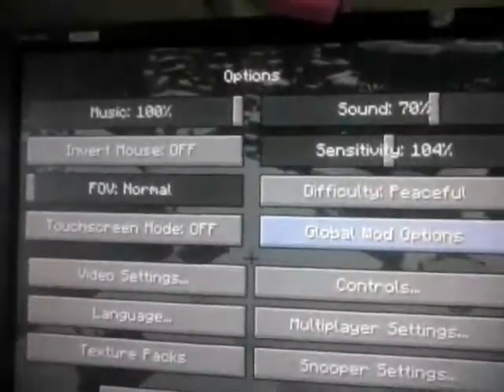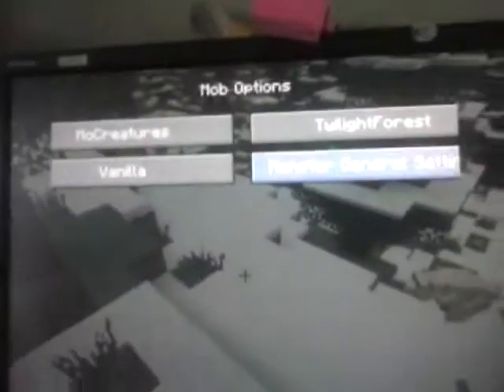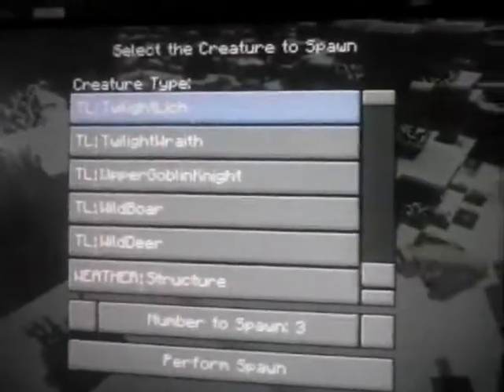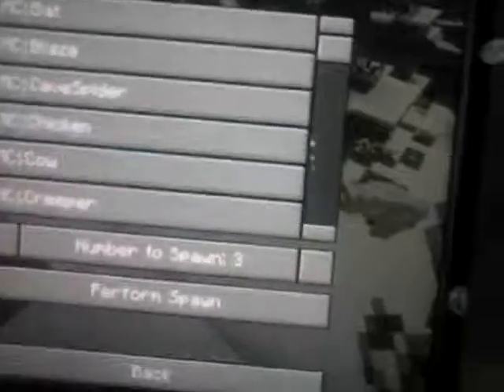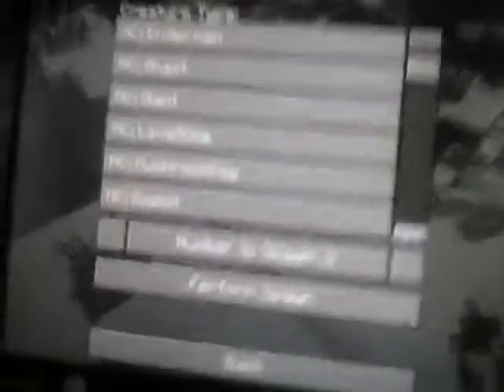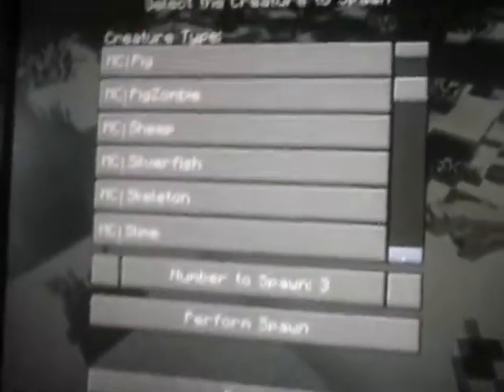I'm going to spawn some villagers and stuff. Options. It's the spawner. You have to go all the way up. Structure? No, which one do I go to? All the way up. You can even spawn giants. I don't see it yet — villager? Yeah, villager. And then you can spawn up to like ten. I think you spawned — perform spawn! 30! Okay, that's good. Now go back. I am done.